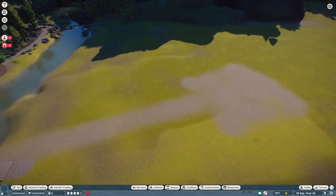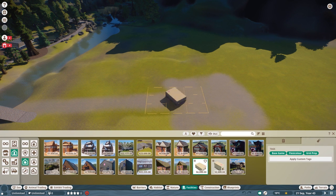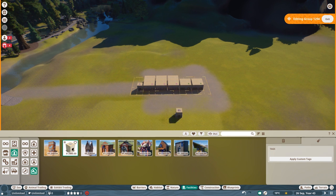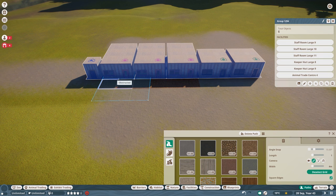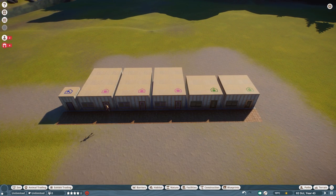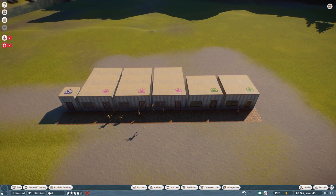What you need to do now is very simple. Build a few staff rooms — I'd recommend about three Keeper Huts. Make sure to also put a Trade Center close by. Follow these steps and don't do anything else or it's going to drive you crazy. Make sure you have paths connected to all buildings. You only need a few Keepers and also a few Caretakers to handle transport. That's about it.